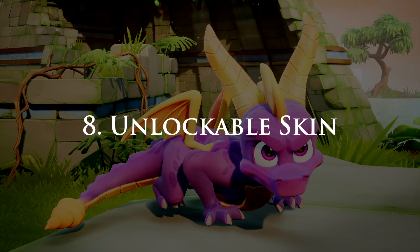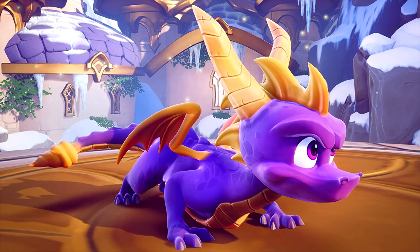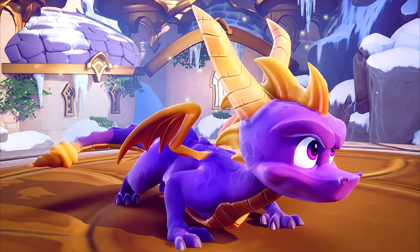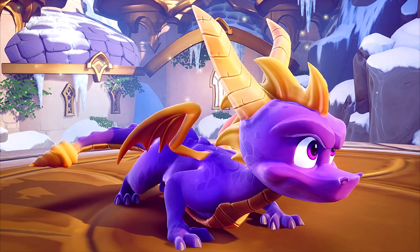Next: an unlockable skin. Will it be Cynder? Cynder is pretty popular — Legend of Spyro and Skylanders. And I'm talking about just a simple skin with no plot relevance, like Coco in the N. Sane Trilogy — just a different skin for fun. If they do add Cynder, how will we access her? Via the menu? Behind that red door in Artisans? Or will they go the N. Sane Trilogy route where you switch between characters via button prompts?